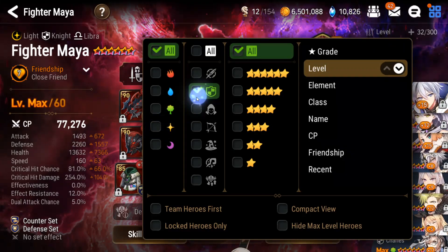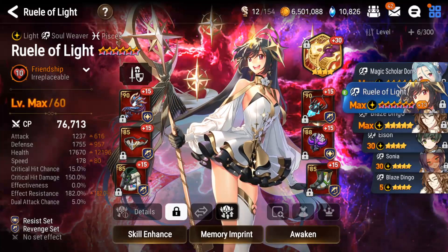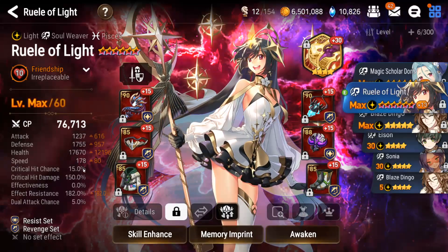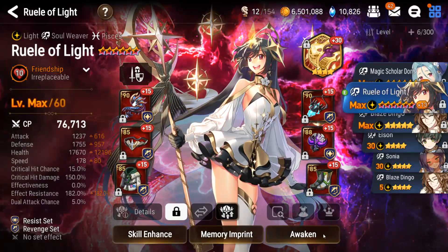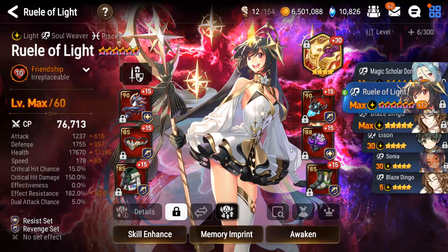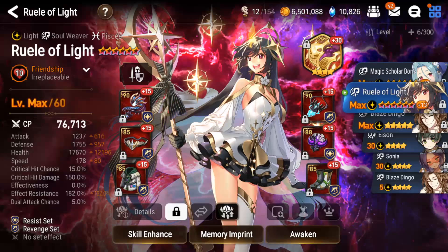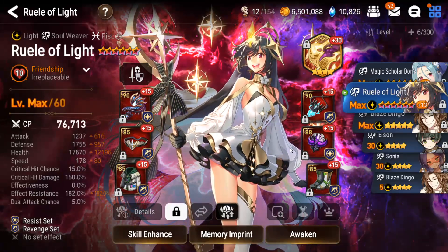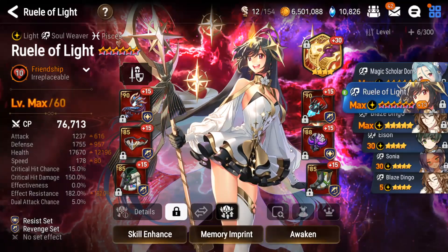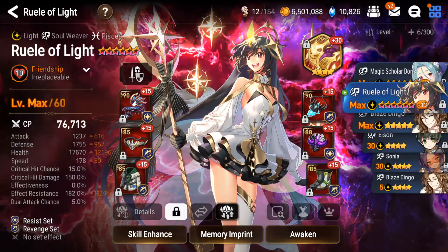The last character to show you is my Ruel of Light, which I just recently got on a revenge set, which I am very happy about. I'm still in the process of reforging it — three pieces are not yet reforged. Hopefully that gives you some expectations for what gear level you need for this run. A lot of my characters are not on full reforge gear and they're on PvP builds, and some of the gear is honestly scuffed like my Vivian. Hopefully this helps — good luck on your clears, guys! Thanks for watching, I'll see you in the next one.